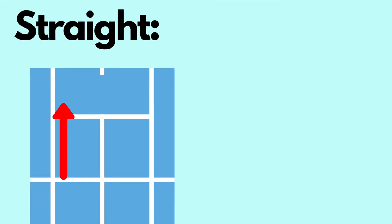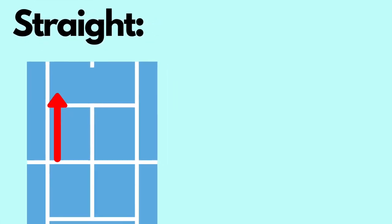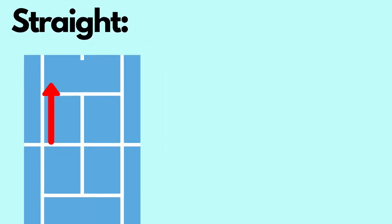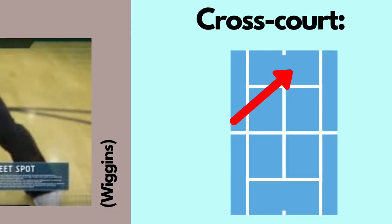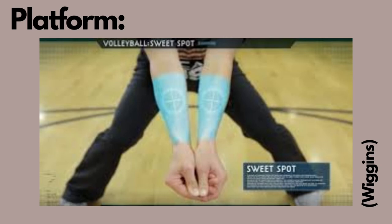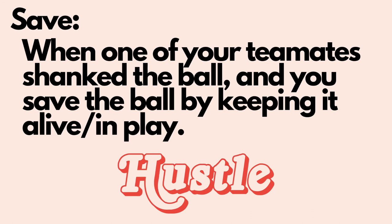Straight is when a hitter hits straight down the line. When they hit cross court, that means they're hitting diagonally. Your platform is where you receive a ball — it has to be really strong so that you don't shank the ball. A save is when one of your teammates shanks and you try to save the ball back into play, or when you receive a really strong spike from the opponent.